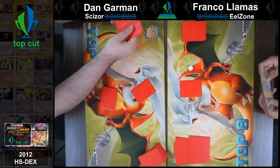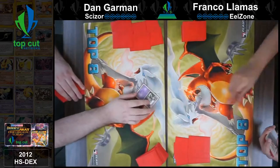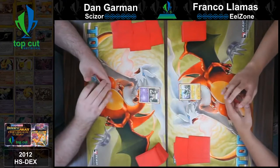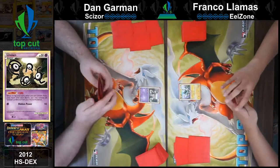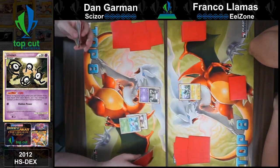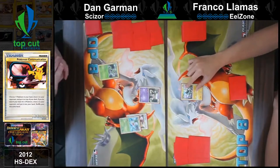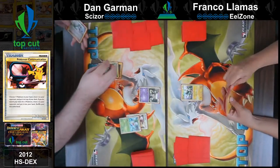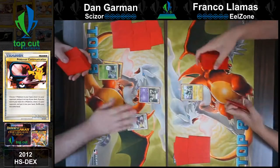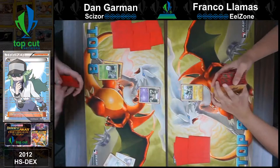Seven cards drawn for the mulligan. Got him — Scyther. I'll play it. I'll attach a Rainbow. I had a Collector in hand but not much else, so I am okay with this.